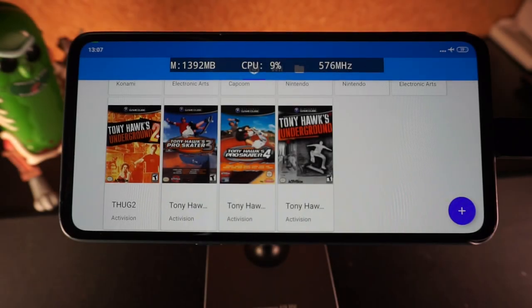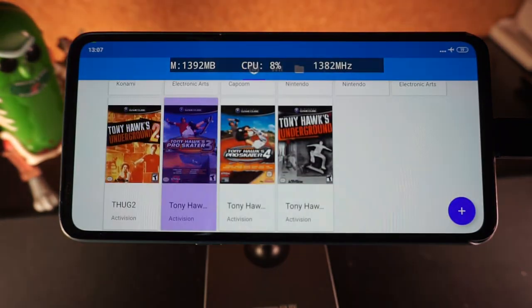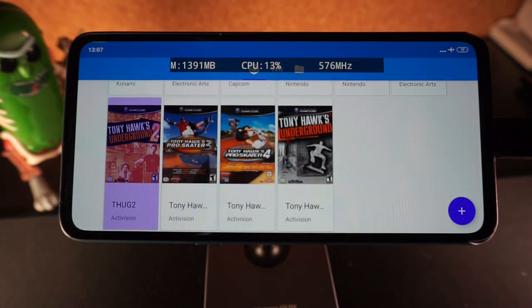In today's video I'll be playing some of the Tony Hawk games on Dolphin emulator on a Xiaomi Mi Mix 3 5G model that runs a Snapdragon 855 with 6GB of RAM.